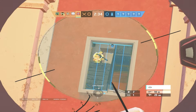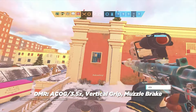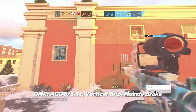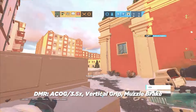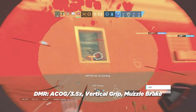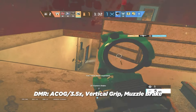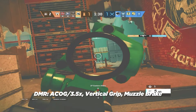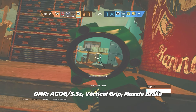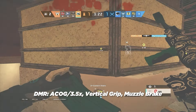Moving on to DMRs: run any of the 2.5x scopes, or on longer range maps like Bank or Nighthaven Labs, run the 3.5x scopes. Because of how much recoil there is due to the nature of these scopes, running vertical grip is almost a must-have, while running muzzle brake will make the rest of the recoil go almost completely away, nearly as if you were running an AR. If it's a low recoil DMR and you're not running a telescopic scope, you can get away with a horizontal grip or angled grip as well.